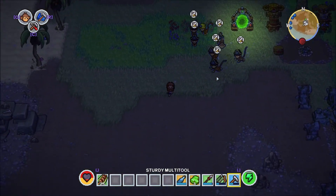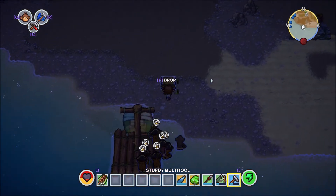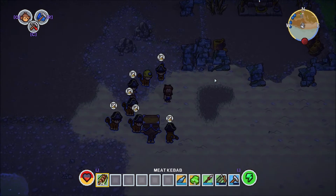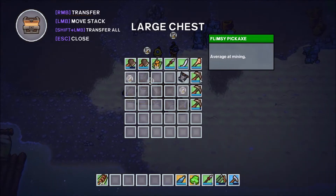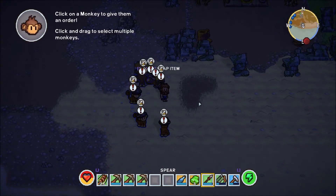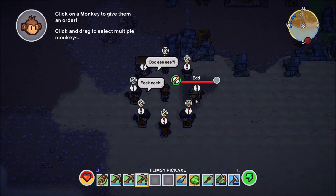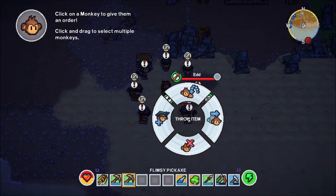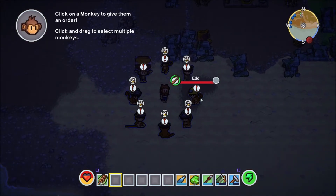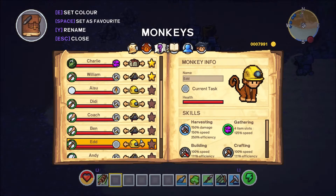I forgot one very important thing - if we are going to do a mining session, I need to take my chest with me and give it to my monkey friend. You carry it. I'm starving, let's not do that. Let's take the mining tools. I need to choose three monkeys to be our miners. I'm going to give it to these three - William, Diddy, and Ed. Let me just change their tags so I know which ones are the miners and which ones are the soldiers.